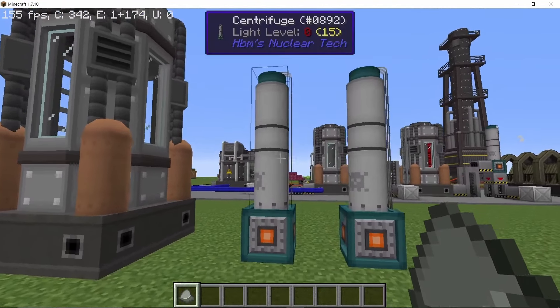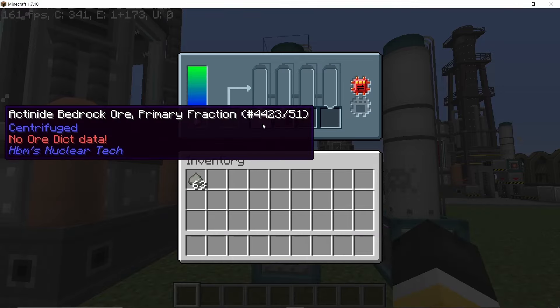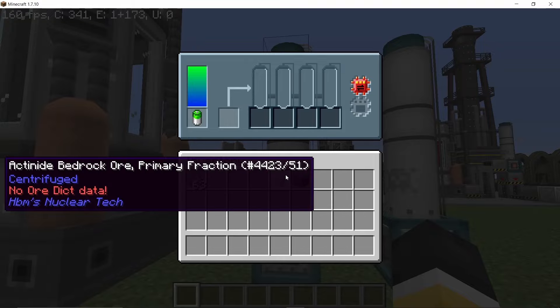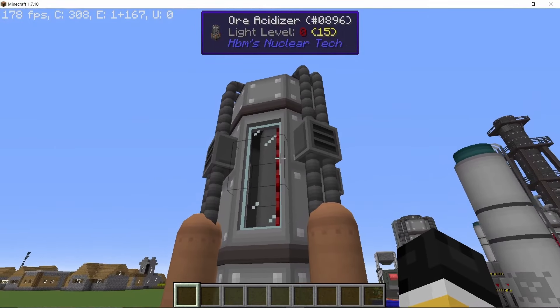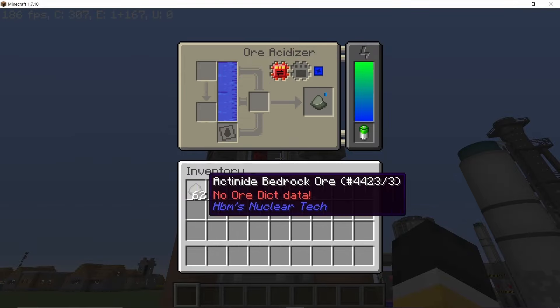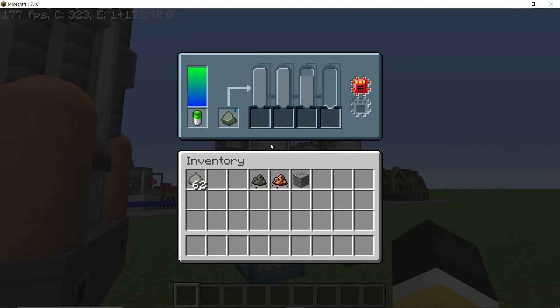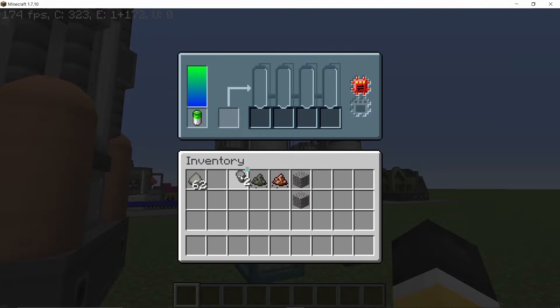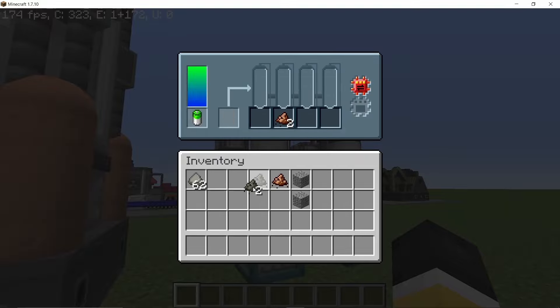For basic processing you will require a centrifuge. If you process actinite bedrock ore in a centrifuge, you get the primary fraction of that ore along with gravel. This primary fraction can then be processed again, giving one piece of uranium powder and one piece of thorium powder. If you want to double this ore, you need to use an ore acidizer to wash it — washing can be done using water. You get the washed actinite bedrock ore, and processing this in a centrifuge gives two primary fractions along with one piece of gravel. Those two fractions then yield two pieces of uranium powder and two pieces of thorium powder — that's how you double your ore.